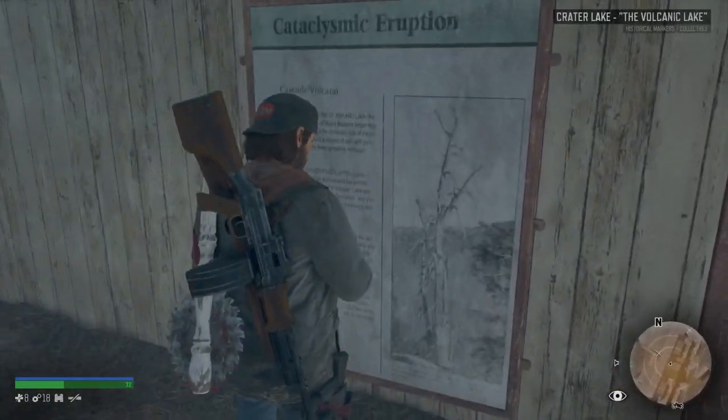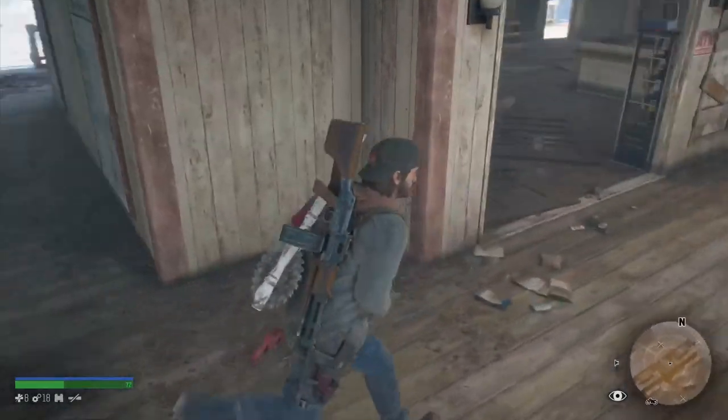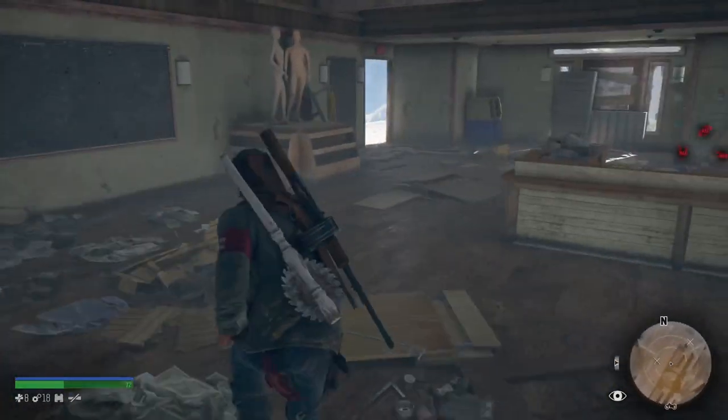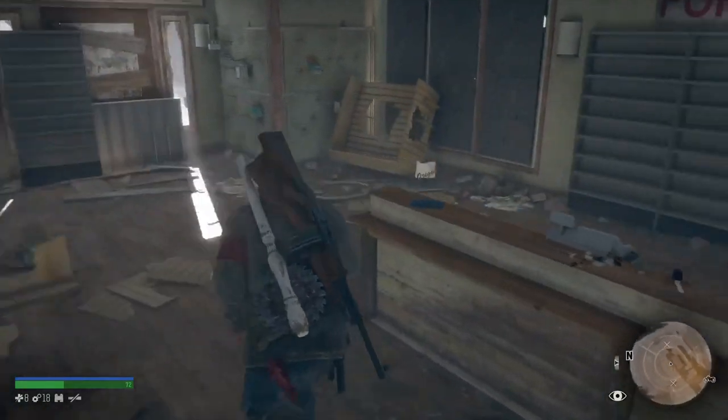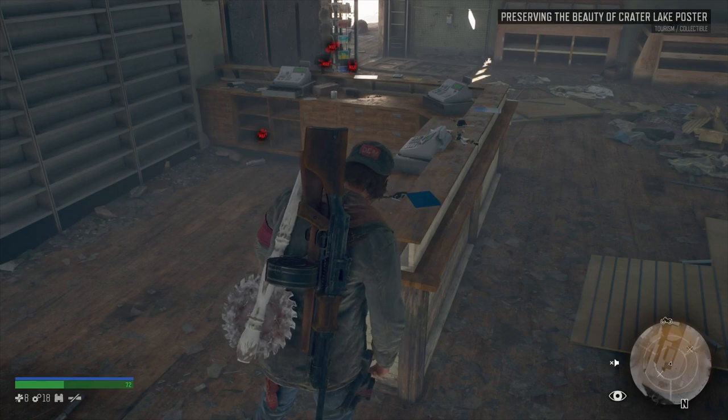Collectible! Nice. Crater Lake — the volcanic lake. Cool. This does not look like a kitchen, but we did find a collectible. Lovely.